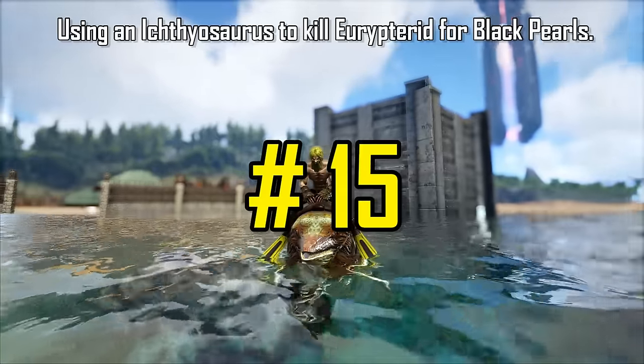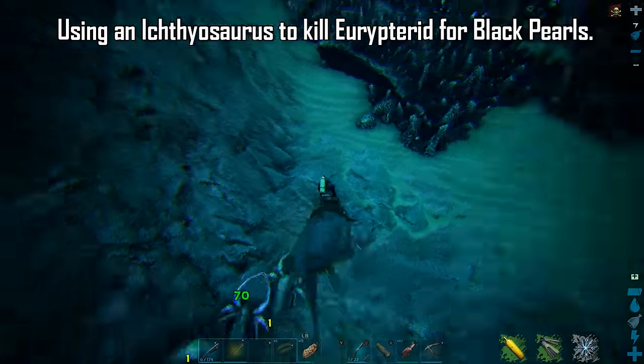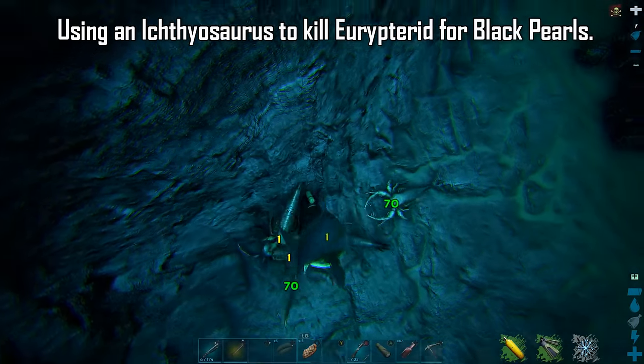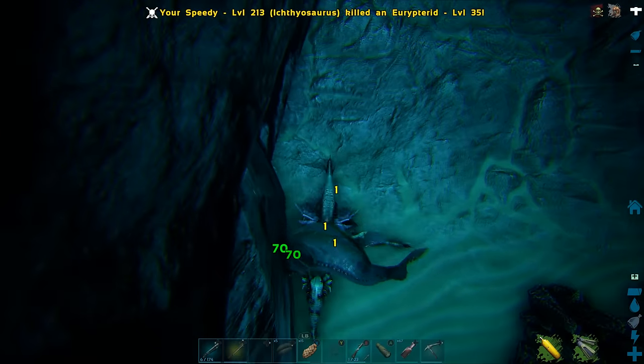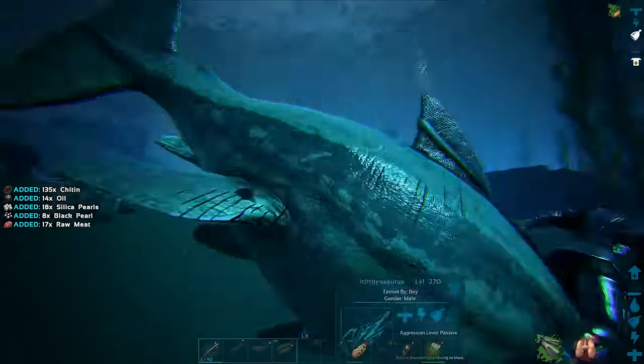An Ichthyosaurus can be used to kill Eurypterids for easy black pearls — the Eurypterids do not deal any damage to the Ichthyosaurus. This makes it a great method for finding small amounts of black pearls, especially useful on the Island map where there are no natural black pearl clam spawn locations. Using a metal hatchet to harvest them seems to be the best way to gather the black pearls.